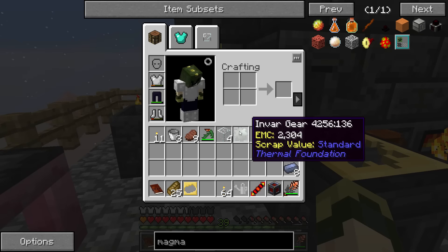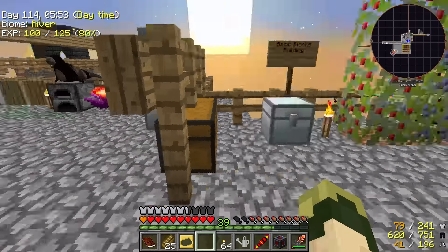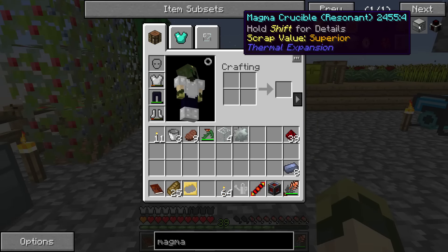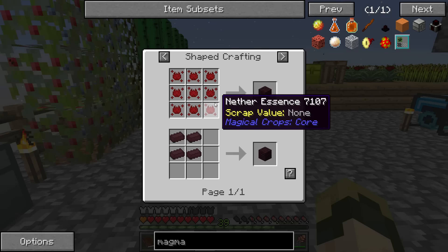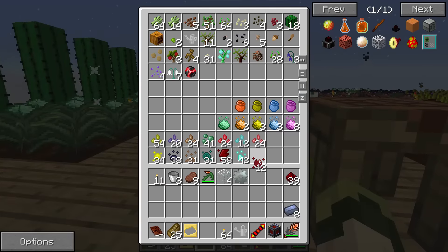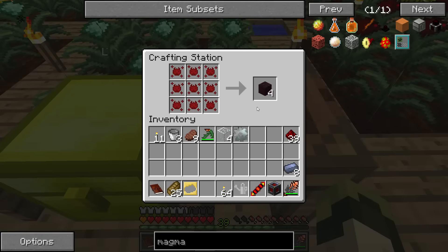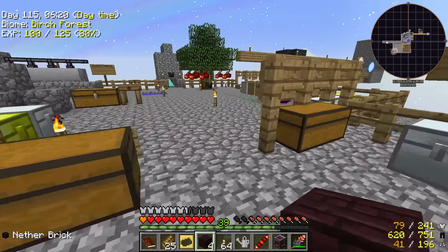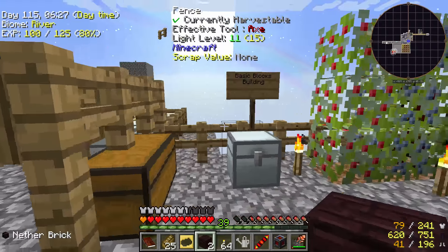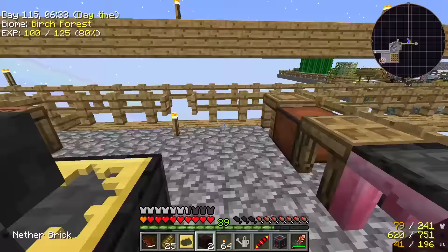Nether brick can be manufactured very easily if you know how. Nine nether essence turns into four nether bricks, so let me grab some nether essence out of my magical crops farming chest. I only need two nether bricks, so let's put the rest away and now go make these invar gears. There are 16 molten invar in here.